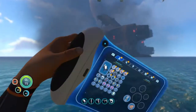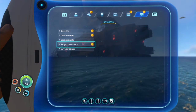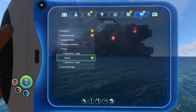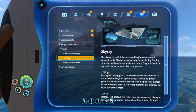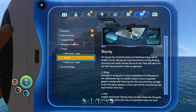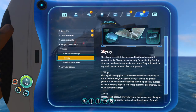Let's read about the sky ray. That was awesome. Herbivore - large. The sky ray has a bird-like head and feathered wings which enable it to fly. Sky rays are commonly found circling floating structures and rarely venture far out to sea. They will perch on dry land but are prone to flee on approach.